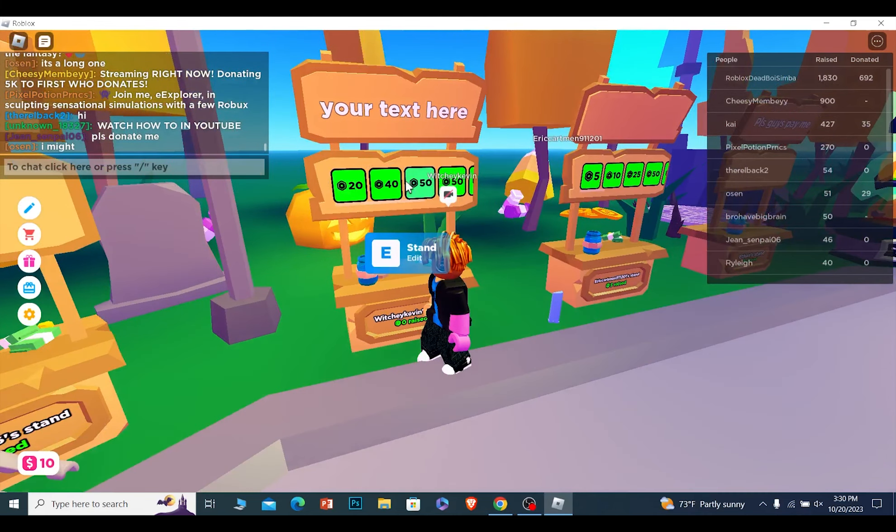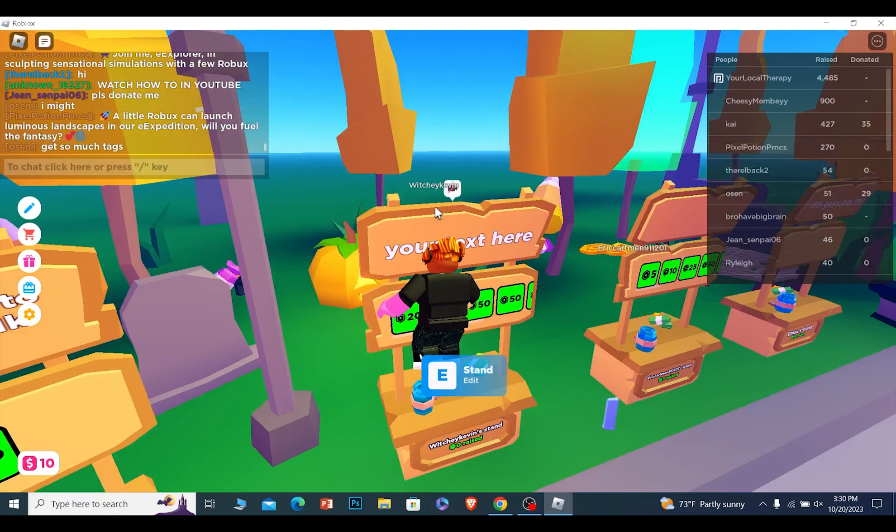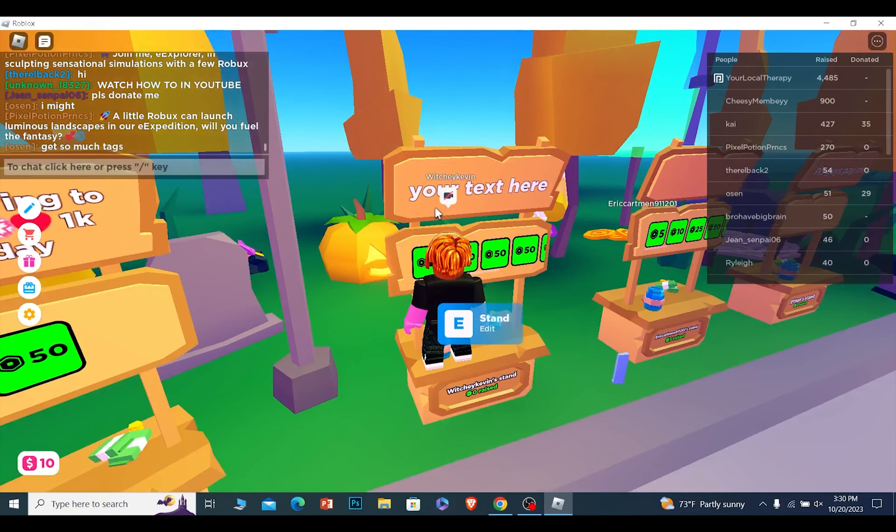If you want to have a donate button on your stand, what you need to do is create yourself a game pass and make sure to allow that game pass to be bought.